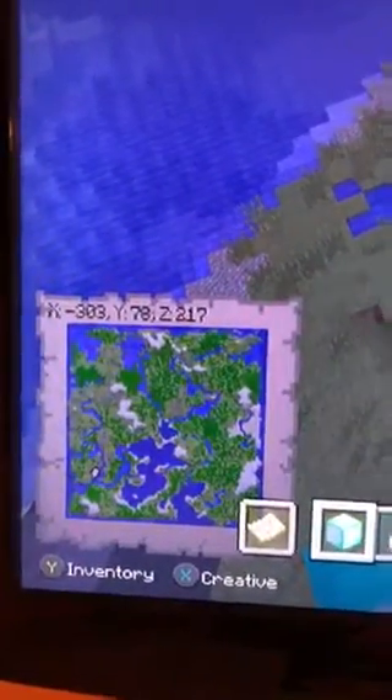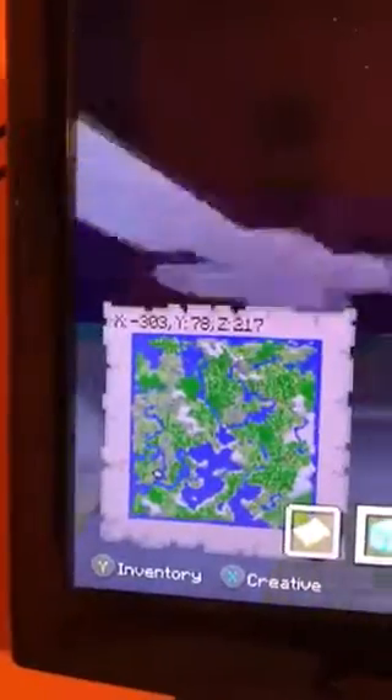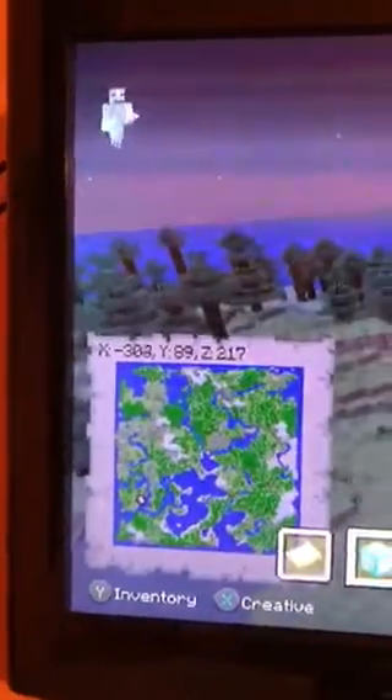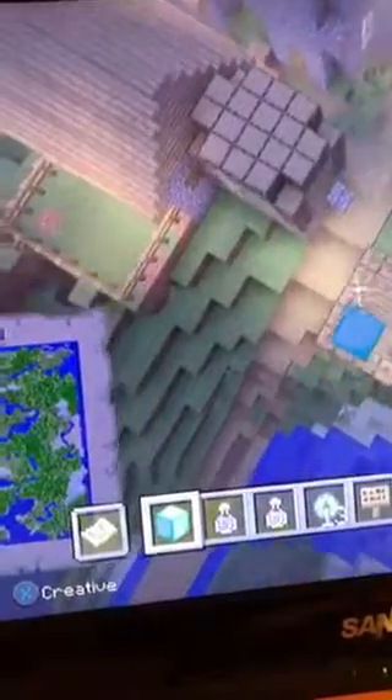We'll get to that in a little bit but first I'm going to show you the villages. Right here is where you spawn at X minus 303, Y78, Z217. You'll also notice right behind me there are the four diamond block pillars — you probably only see three of them because one is hiding back there. So first I'm going to show you the first village here. None of these villages have blacksmiths, but they both have book houses and this one has a church house. This village is at X minus 370, Y81, Z44.